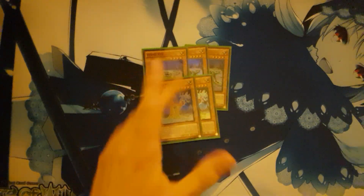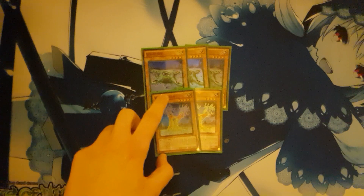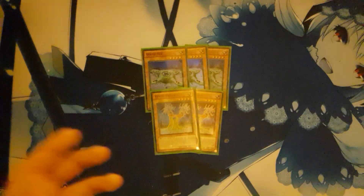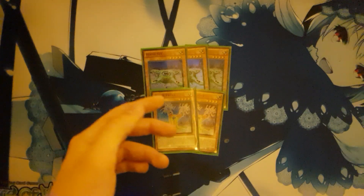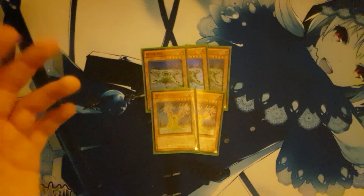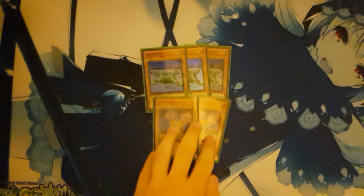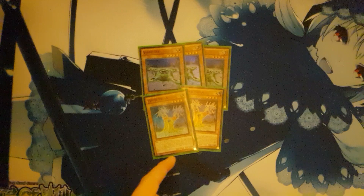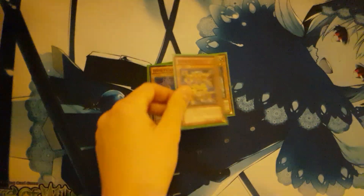Starting off, three copies of Worm XX and two copies of Worm Yegan — you could definitely play three. What these guys do basically: Worm XX, if the only monster you control is a Worm XX, you can special summon Worm Yegan in face-down defense position. Yegan has 1,000 attack and 1,800 defense. That's kind of the core of the deck.